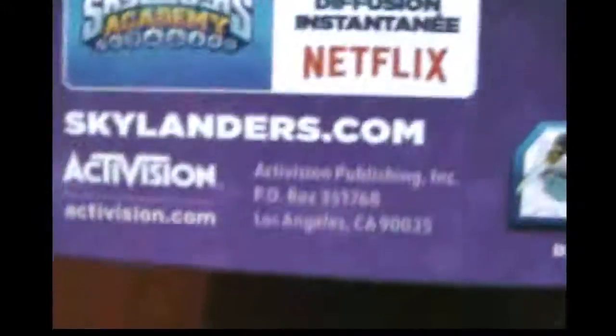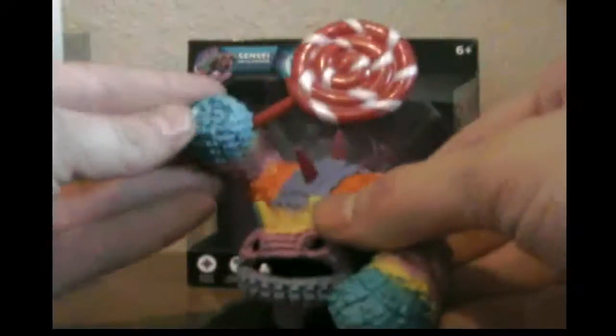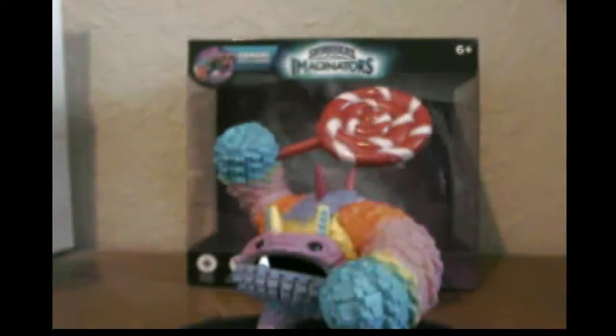On this side it shows Activision, and on the back it shows you what he looks like in the game and all this boring mumbo-jumbo. Oh, Skylanders Academy now streaming on Netflix, and a lot of other Senseis are available. On the bottom there's legal mumbo-jumbo, and on the top you have a nice picture of Pain-Yatta.